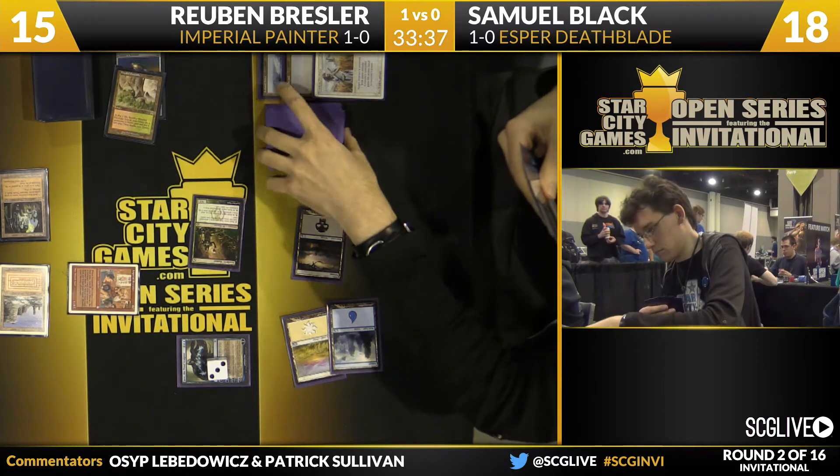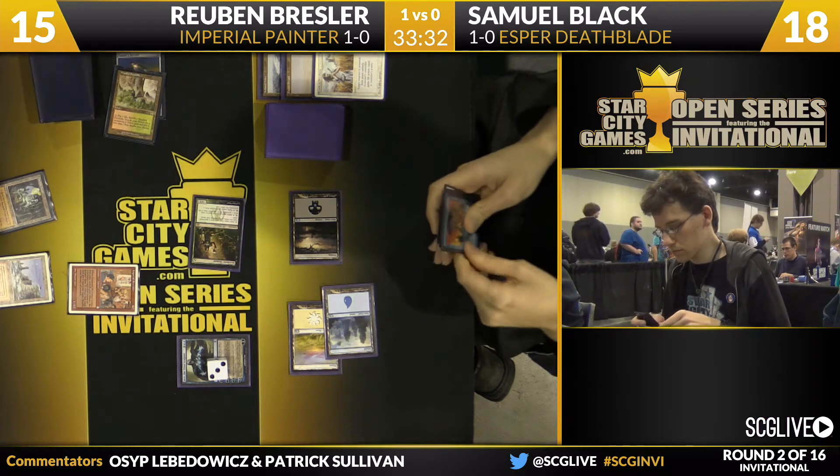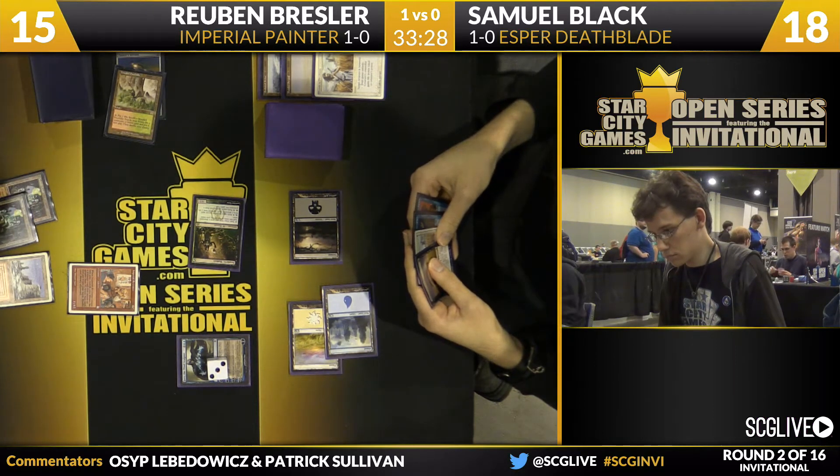He puts two Wastelands on top of his deck and keeps a Counterspell. So now his hand is Counterspell, Swords to Plowshares, and Surgical Extraction — a pretty solid hand against the combo deck. You can see that his matchup really improves in the post-board games.